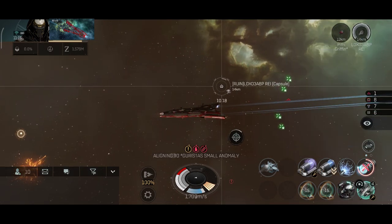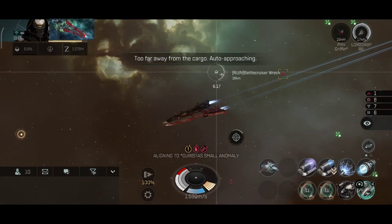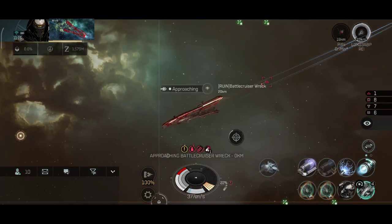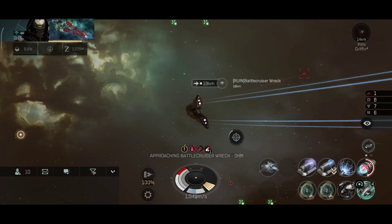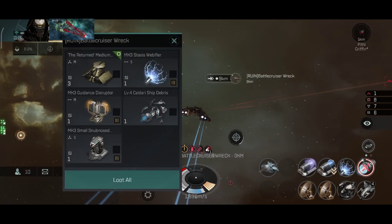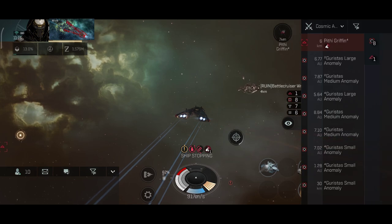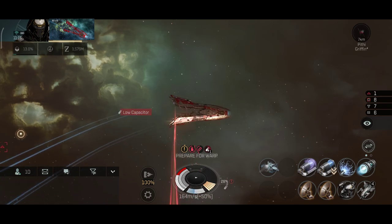You never know how much damage you're going to take from them. Let's get the wreck and the pod if possible — okay, the pod warped out, it's okay. Let's see what's inside that wreck — oh okay, that was nice. Time to warp out and hide for a moment before any reinforcements arrive.